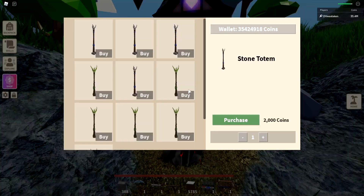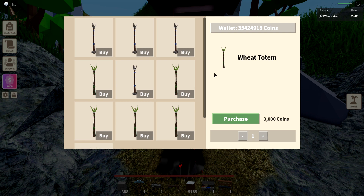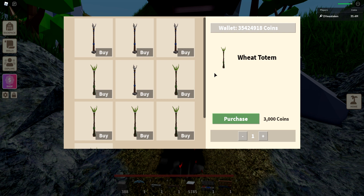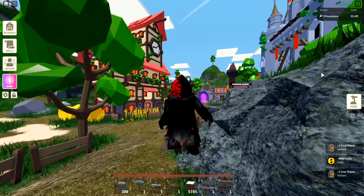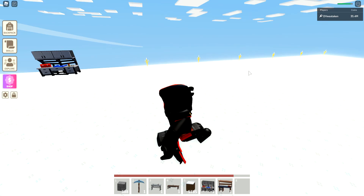If you go to the totem cellar and talk to this guy, he gives you coal totems, wheat, iron, and all that kind of stuff. These are going to be really helpful. I'm going to show you how to use them to create an auto farm for wheat, and then the same technique applies to everything. You're going to need at least a coal totem and an iron totem for the build I'm about to show you.